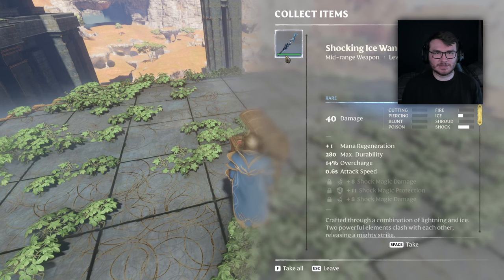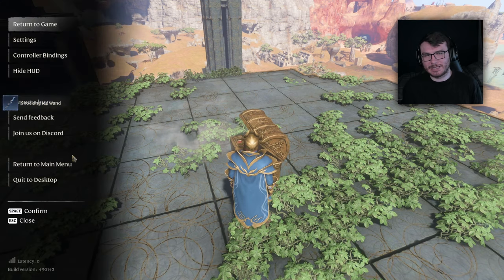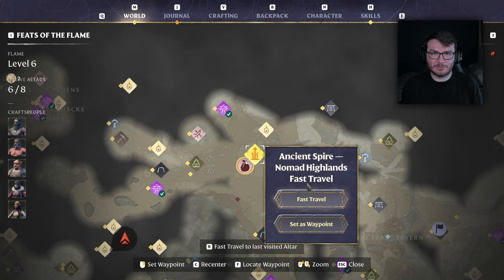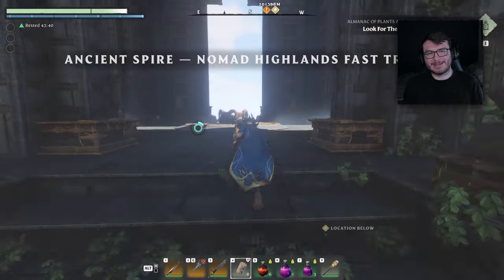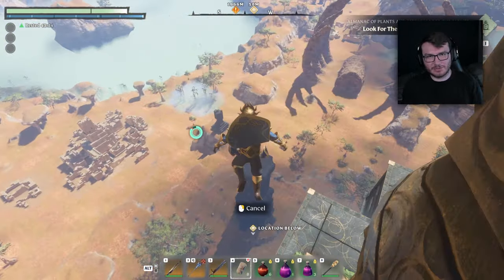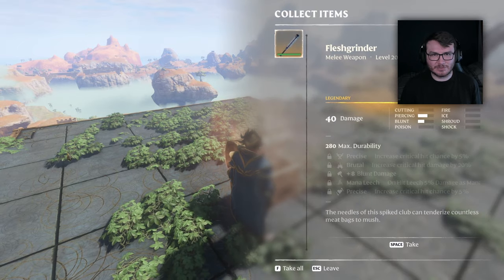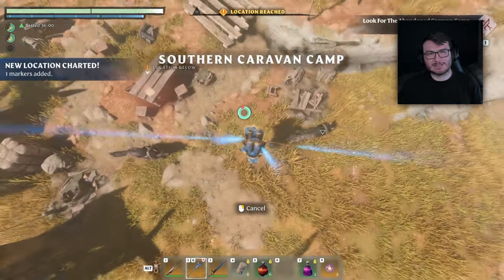To farm this chest, all you have to do is leave the game. The thing with this location is that you can't place a flame altar at the ancient spire, so when you rejoin the game you'll spawn back at your base location, then fast travel again to the Nomad Highlands Ancient Spire. Once there, you know exactly where you're going, so it's easy — the only downside is you have to start from your base location every single time. Someone smarter than me may figure out how to get a flame altar down so you can simply spawn and glide to the chest.